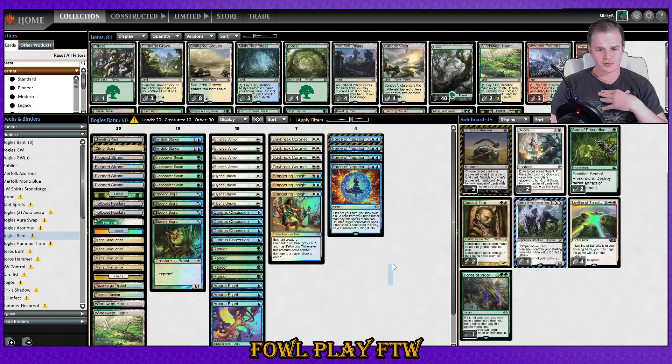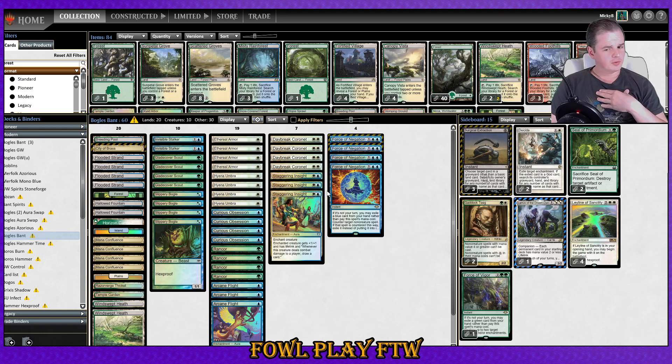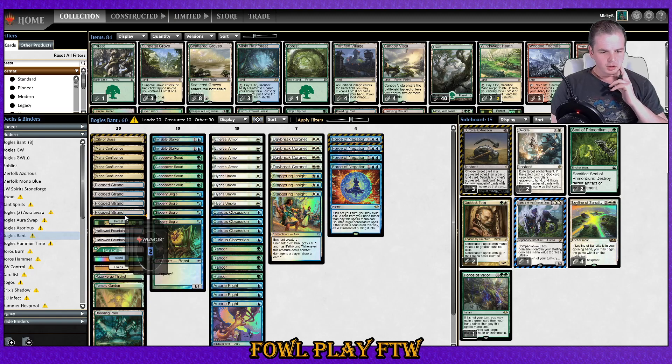This will be true in the ESPER control matchup against Kayas Guile as well. Force of Negation — it's your time to shine. For the land base, this is roughly the base I had last time I played Bant, back when Uro was big.